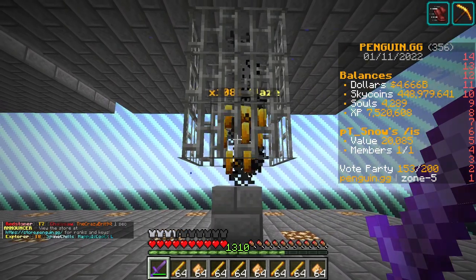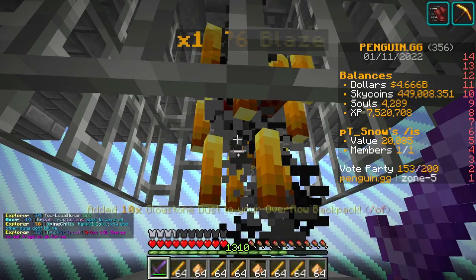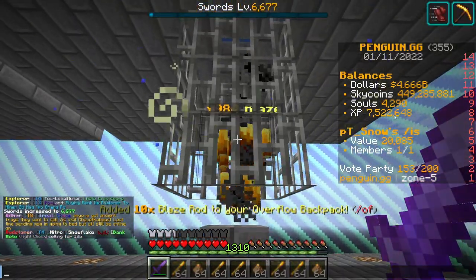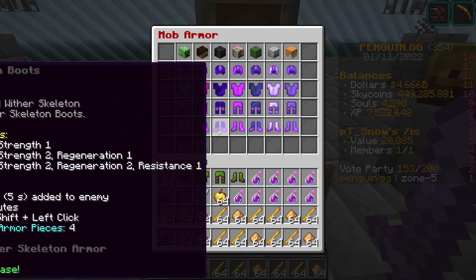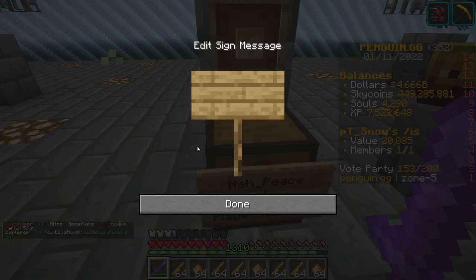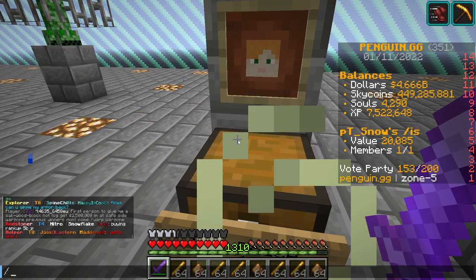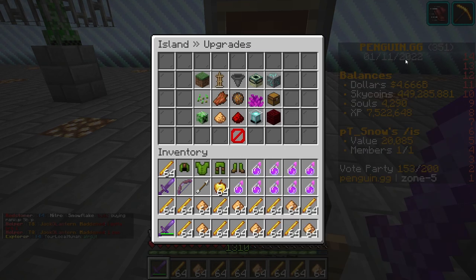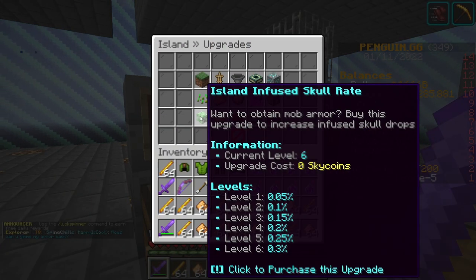Now this is where the real money comes in. I bought blaze spawners on the AH for about a million each until I got a lot. And I would just sit here with an Experience 5 sword and just grind for hours upon hours. You get tons and tons of XP this way, but not only do you get XP — you get heads. And what heads do is if you do slash mob armor, you can see you could trade 30 heads in for a piece of armor. These pieces of armor actually go for around 18 million each, which is insane. In Island Infused Skullery, I have it to level 6 — that was from grinding. I also need to mention, you get tons of skycoins from grinding, and I would put those skycoins into boosted heads, which would automatically equal more money.